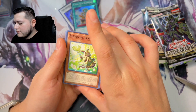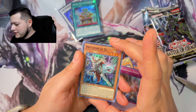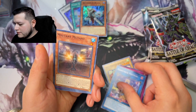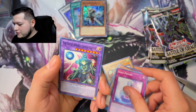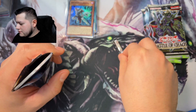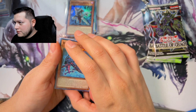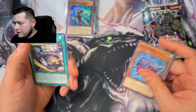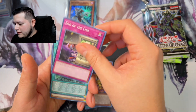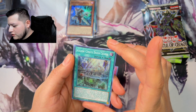Dynomorphia, Dynomorphia, Dynomorphia, Dynomorphia, a Dictator of D. Smile Potion, The Great Devil Caster.